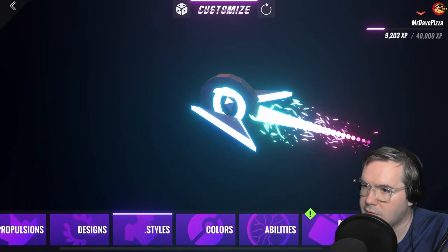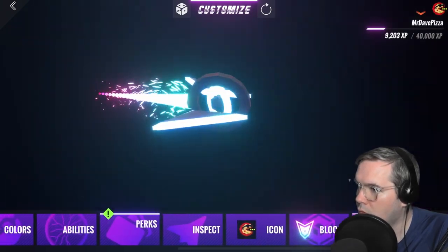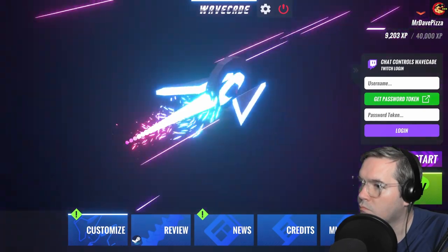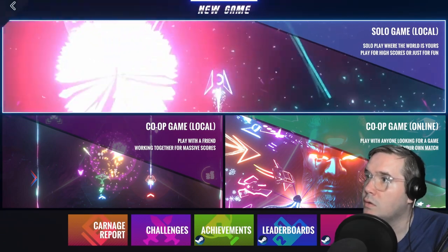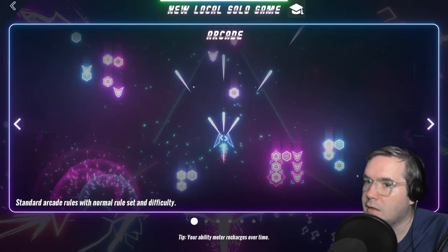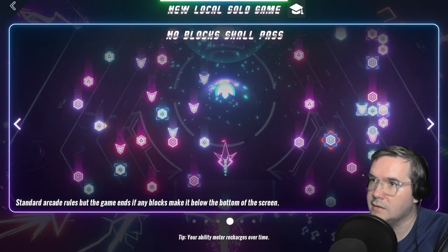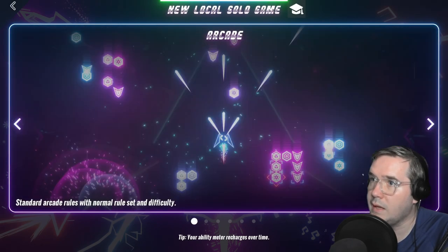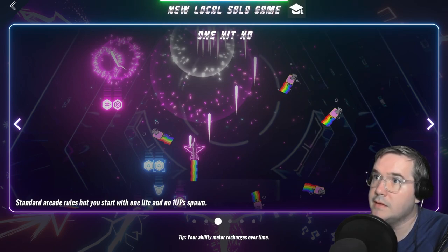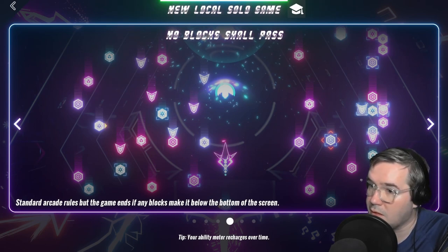Let me see what else there is here. I'm going to see the scores. I'm just going to try again and see what happens. Perfect play. Game solo. Look — challenges. We've got some different things here, features to look at for improving. Okay, so here are the settings for what kind of solo game you want to play. This one's faster than usual — Fast Track. This one's more intense. Only one life. This one makes it so the game ends if any blocks make it to the bottom.